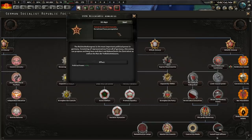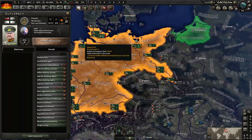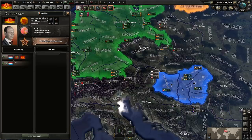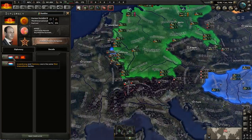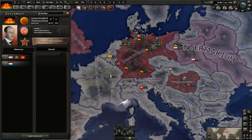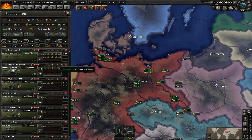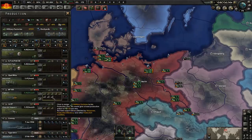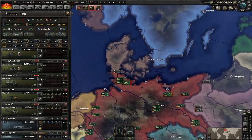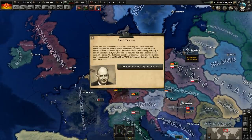The Reich's Congress is the most important political power in Germany. There's Prussia — it's Russia, Prussia — and we're in a faction: we're the Third Internationale. I think we've got everything set up apart from a few spare military factories, and we will begin this grand scenario of Red Flood. I have no idea what happens; I haven't played through this mod before. We'll just see how it goes.